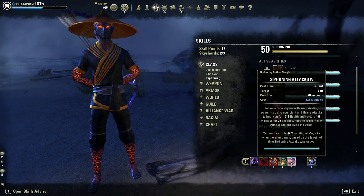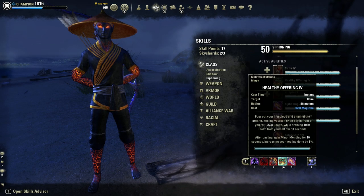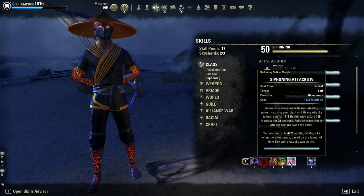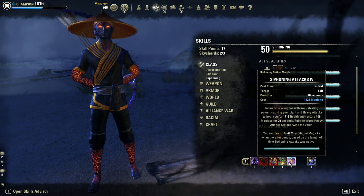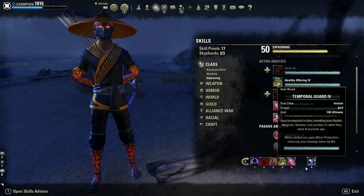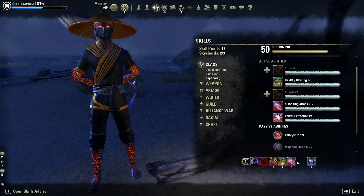Siphoning Attacks gives us sustain and is also a very good utility skill — it gives you magicka and health every time you light attack. The heal is particularly useful for proccing your Rallying Cry on the back bar since it can crit. Make sure to always light attack as much as possible, unless you're going for a burst in which case you don't want your light attack to take up the guaranteed crit from cloak. This skill will relieve a lot of magicka sustain issues so you can run even more damage as a result.